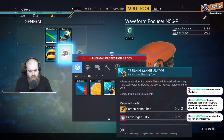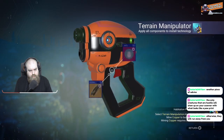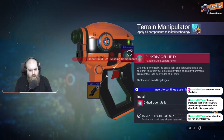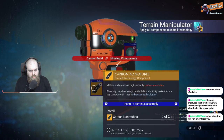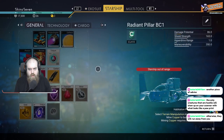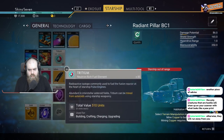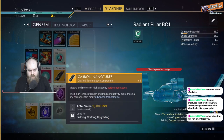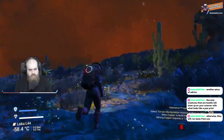Bolt caster. Personal force field. Oh, I don't have any. I have some of these — like four — but they're in the ship. I don't assume I can transfer stuff from the ship to me without being next to the ship. Temperature levels stabilizing.